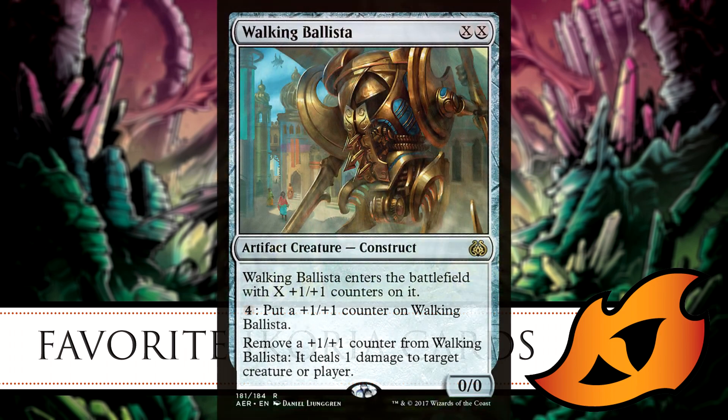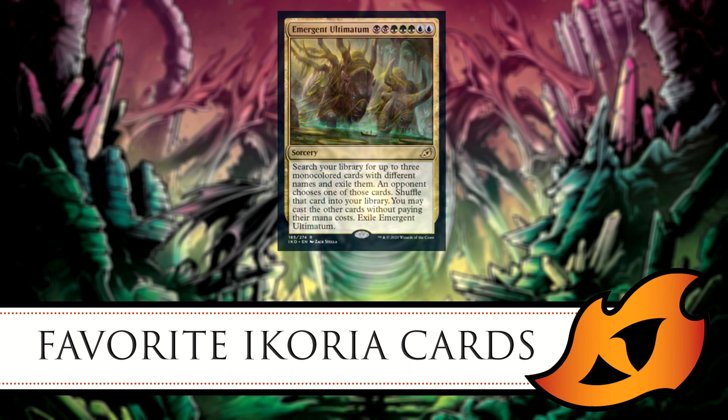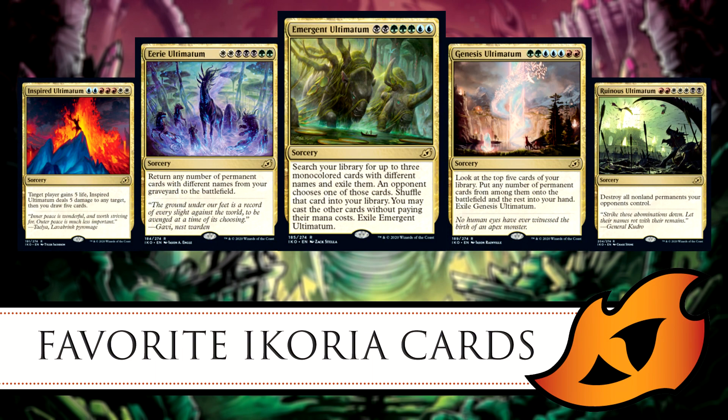Walking Ballista would also be great with The Ozolith. You could store counters from a dying creature, cast Walking Ballista, put all those counters on it, and really surprise players. You could kill someone out of nowhere — it'd be a great combo.